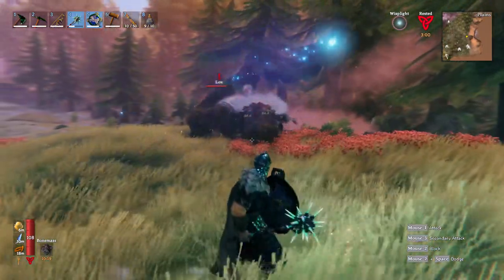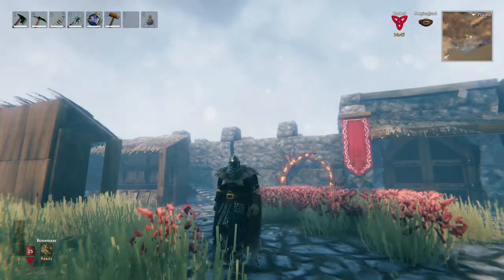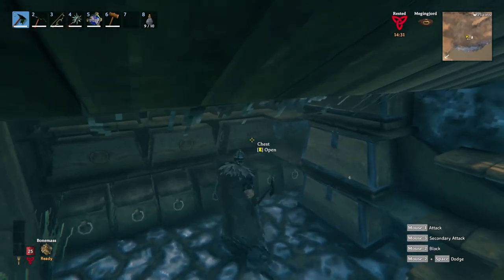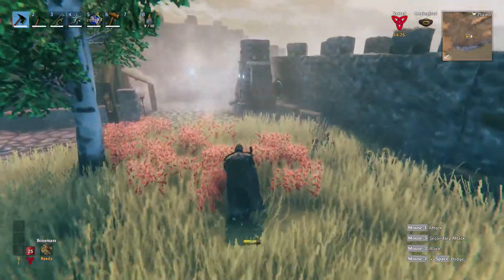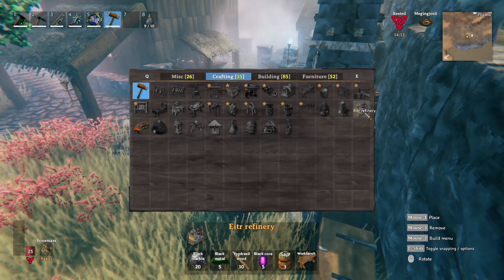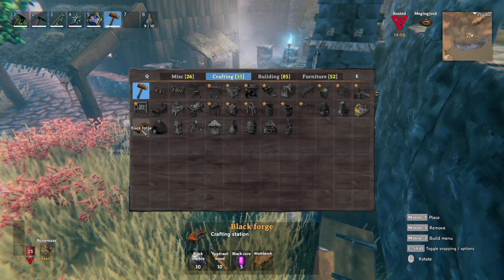So I led him to a couple of locks. He could easily destroy the locks and still had half HP left. Anyway, that's everything you need to know to get up to speed on what I've been doing the last couple of hours. Let's start by creating some of these new items. There's both the ether refinery, which I wanted to make - this is for the sap. And then the black forge, which seems to be the new crafting station.